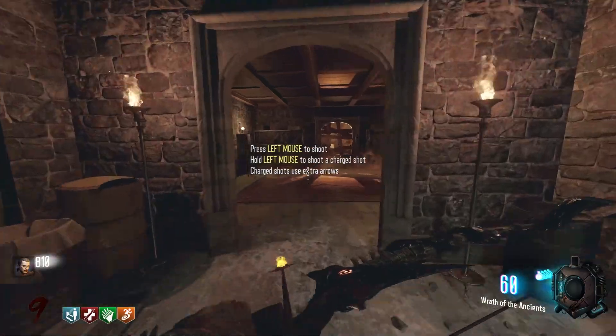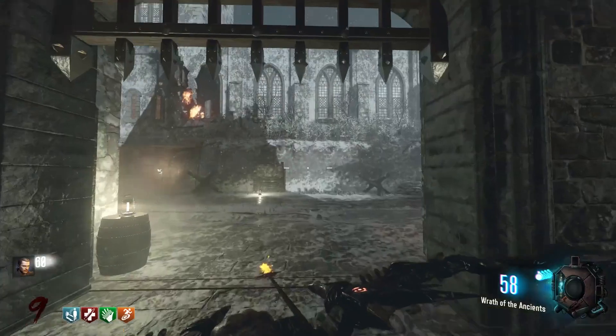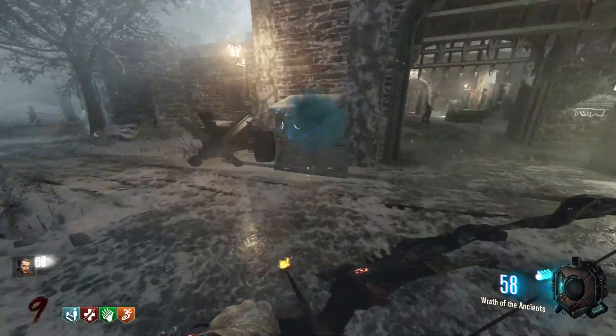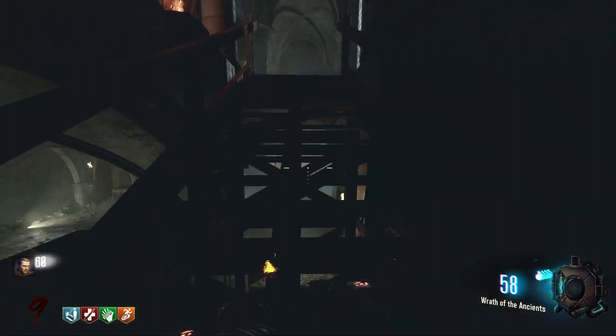Moving on into the upgrades. Starting with the lightning bow, come over to the bridge and look up and you will see the exact same compass thingy from Derizend. Shoot it with your bow and right outside it'll drop the arrow.